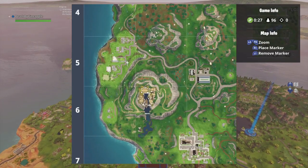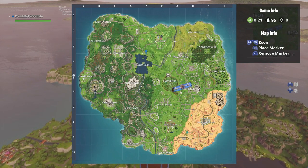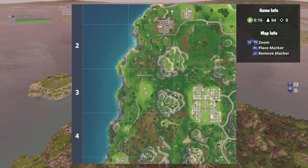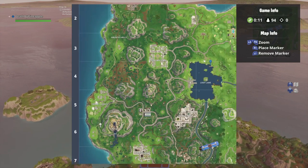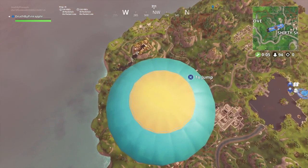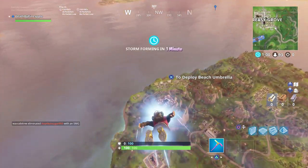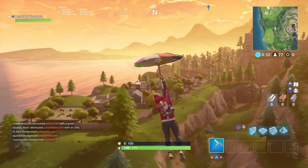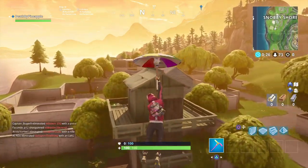This next part is going to be search seven ammo boxes in a single match. I chose Snobby Shores because as you can see on the map, the bus is coming from the opposite side and Snobby Shores is also on the end of the map, which makes it easier because there's less people usually there. Also there's a ton of ammo crates there. If you liked this video or found it helpful, please like and subscribe.